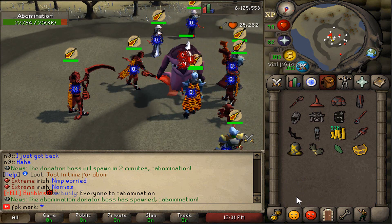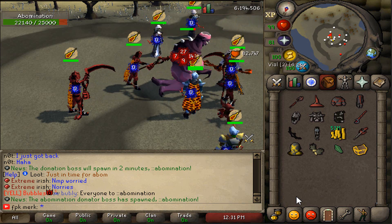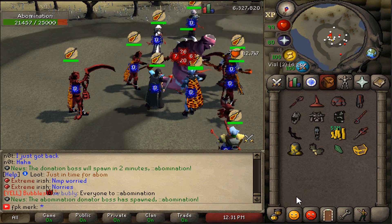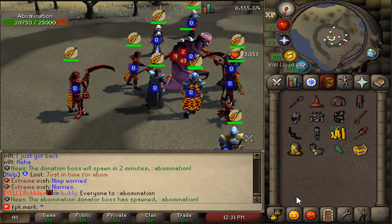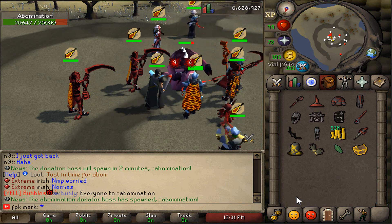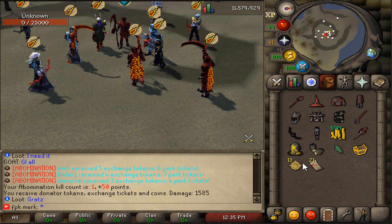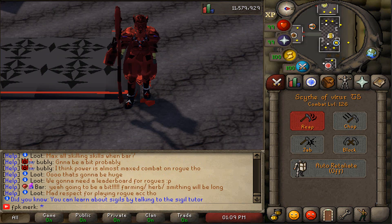The donator boss of Nexus RSPS looks super dope — the models are great, and the HD makes everything look even better. We got it killed! We received exchange tickets and donator tokens. The donator boss drops donator tokens, cash, exchange tickets, upgrade tokens, and perk tickets. This allows people who don't donate to rack up donator tokens and unlock ranks — that is super free-to-play friendly.